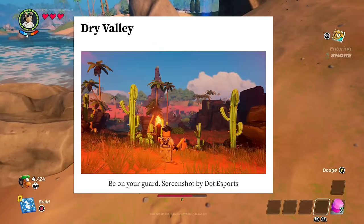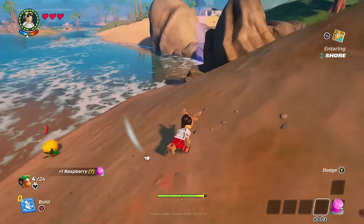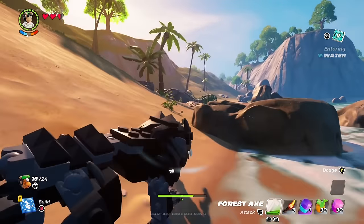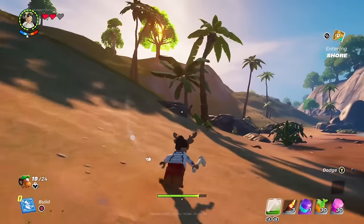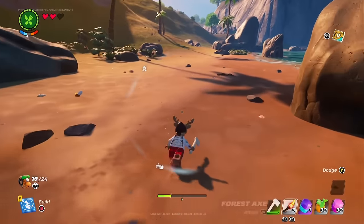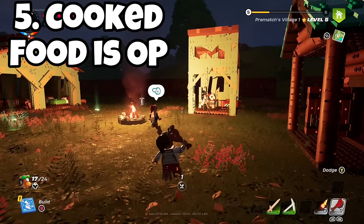There are currently six biomes in LEGO Fortnite: grasslands, dry lands, frost lands, caves, water, and shores. Oddly enough, caves and water are considered their own biomes, but technically they do count.